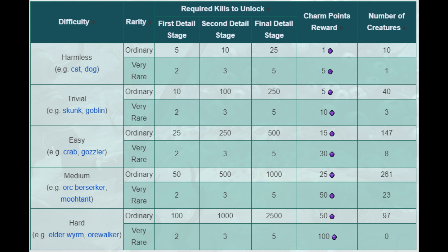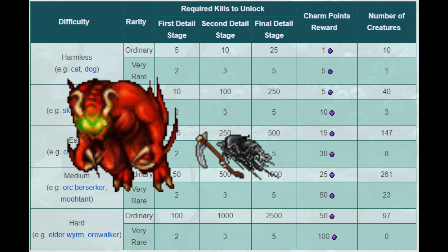The last difficulty of hard is as it sounds. Many of these creatures will require you to have a high level and/or a team to hunt with. Also, the large amount of kills makes these a bigger commitment to get unlocked. Creatures at this difficulty level generally have a higher health pool as well, which makes charms against them more beneficial if you do manage to unlock them. Creatures in this category are things like demons and grim reapers.